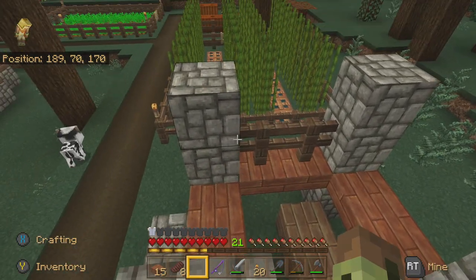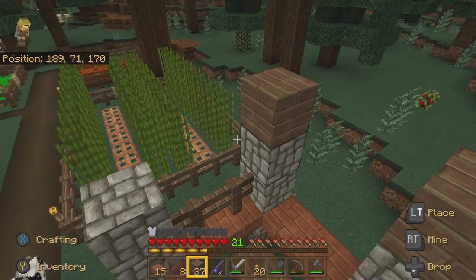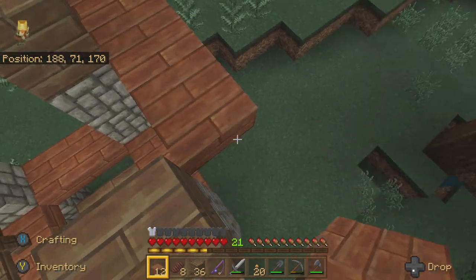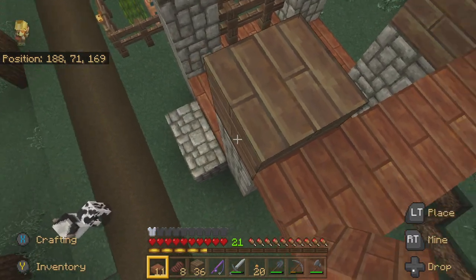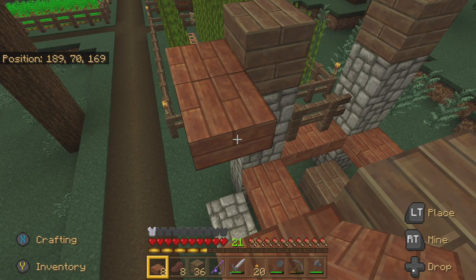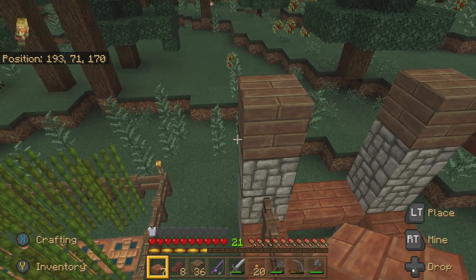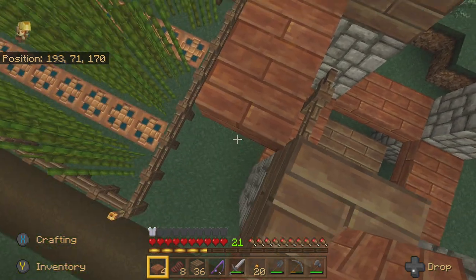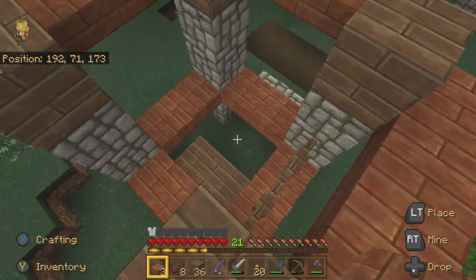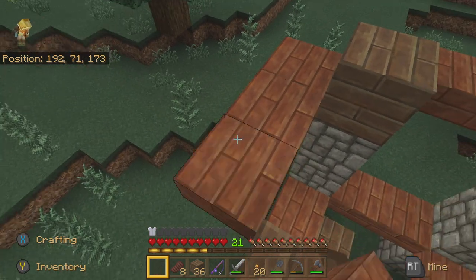We'll put fences and then a roof up top. We could probably go ahead and put the roof. We'll put it right here, just like that. I have to get some more acacia slabs. You can use whatever blocks you want — this is what I'm using, and you can make the design whatever you'd like. Just make the part down there consistent, but up here you could do whatever you want. I need some more acacia wood.